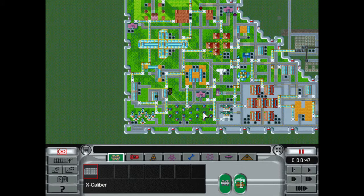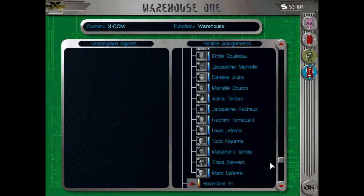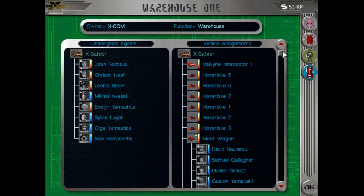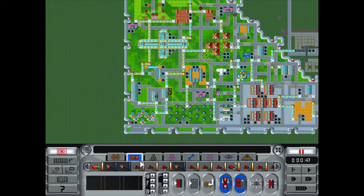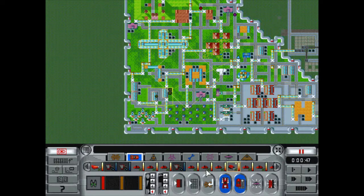Alright guys, welcome back to another episode in the XCOM Apocalypse Let's Play series. I've already kind of kitted everyone out — 'kitted' is such a British term. I've been reading a British novel series and that's probably why I keep saying it. Anyways, I've already loaded everyone up and I think I'll send them out into the alien dimension.